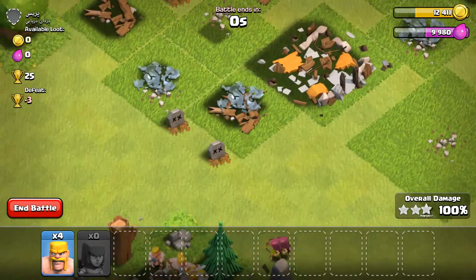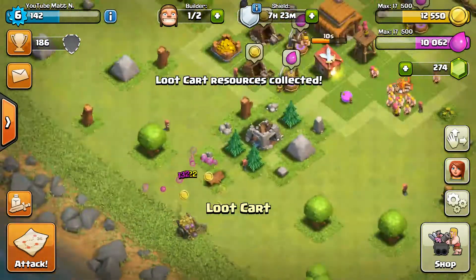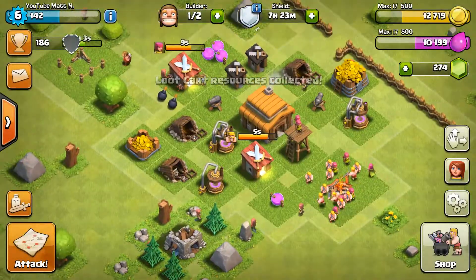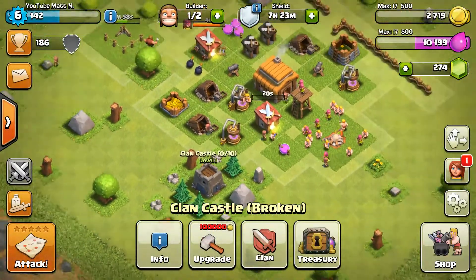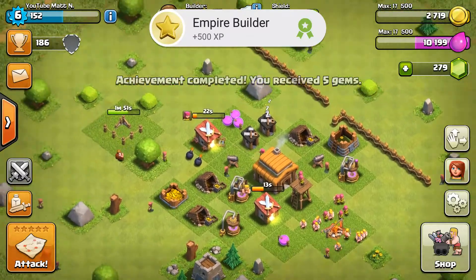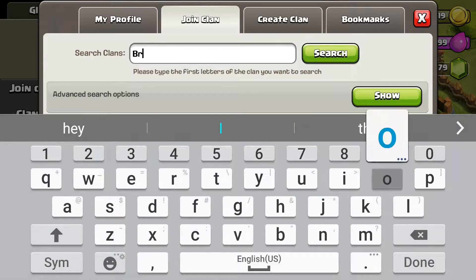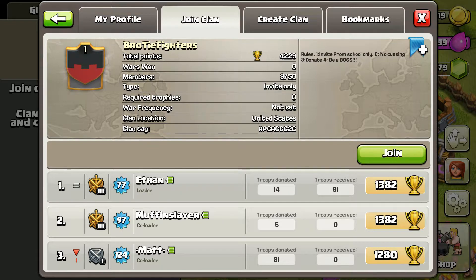Sweet, so now we have enough to get a Clan Castle. I forgot about the loot cart. Let's look around and see what we can do. Let's start by getting the Clan Castle — we got it, boys! All right, we got the Clan Castle, so now we can join a clan. Bro Tie Fighters, let's get that.